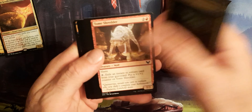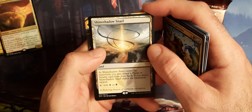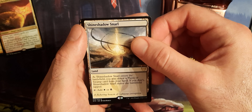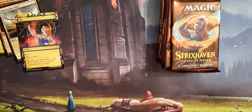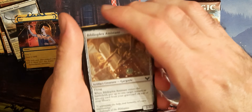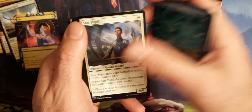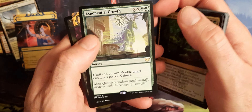One of the last Kaldheim bundles we did, we got a Goldspan Dragon out of one, so you can pull good cards out of these — it's just obviously with only 10 packs you have less of a chance of getting something good. Then we have the Shineshadow Snarl, and then an Opt and a Foil Lesson card. I do like the artwork on this set — they definitely feel better quality than the Commander Legends cards.